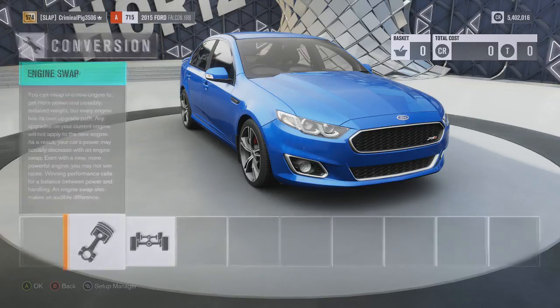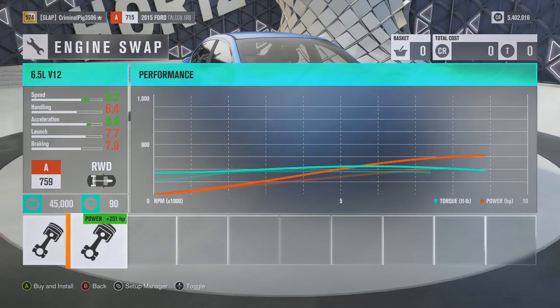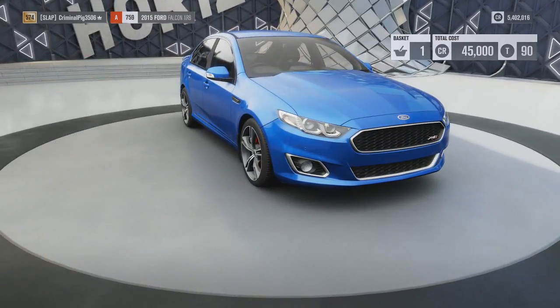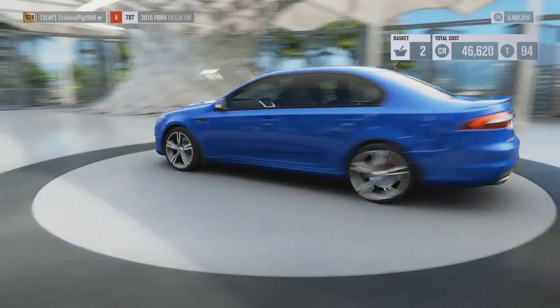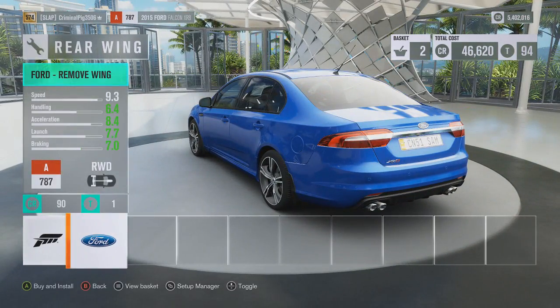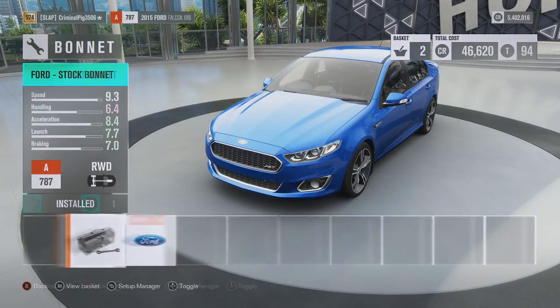So we can engine swap this car — let's see what we can put in it. We've got the stock one, we've got the 8.4 litre V10, and we have a 6.5 litre V12. I'm going to put the V12 in and twin turbo it as well. We can't do anything like put a spoiler on it because then it won't look like a sleeper — so we'll leave that off.